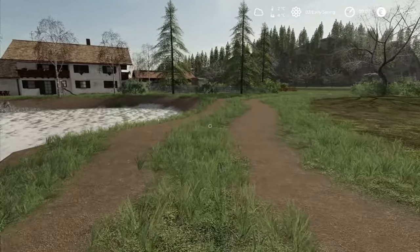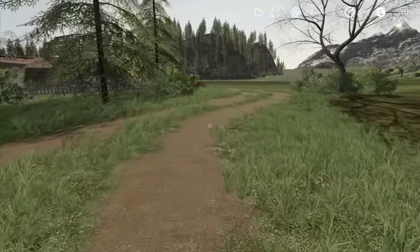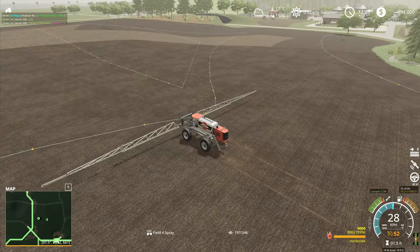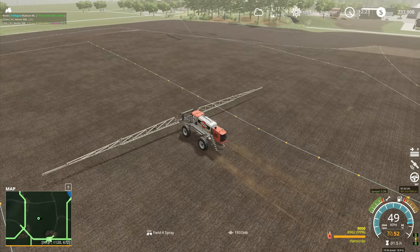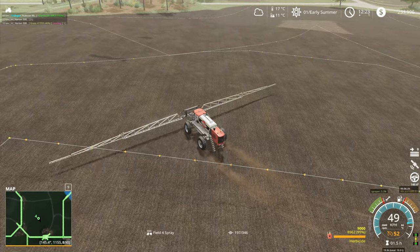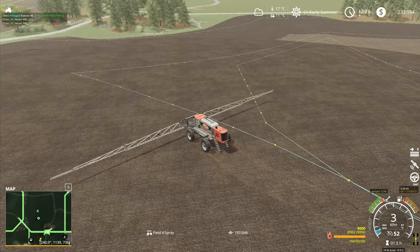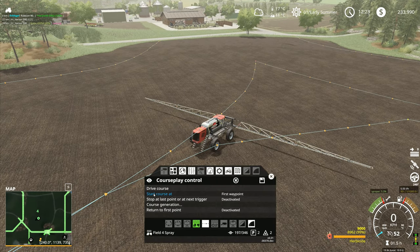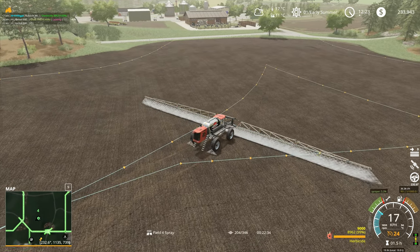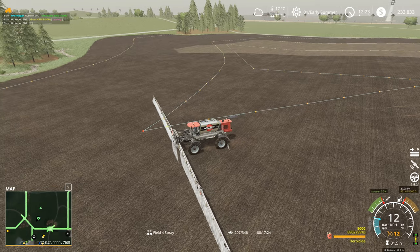Hey folks, welcome back to Alps Panorama at the Northern Sea here in Farming Simulator 19. So how did you do that thing that you did? He came up over here, got to this point somewhere over here, and then turned into a crazy person. Start course at next closest waypoint, drive course - so you got over to here and then turned into a crazy person. Let's see why you're going to do that.